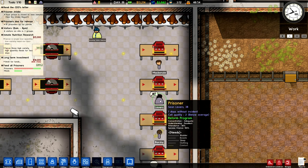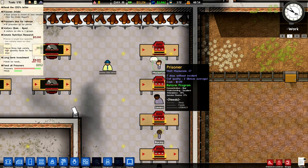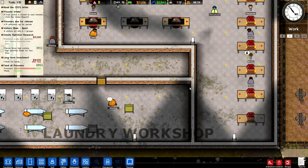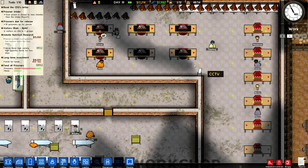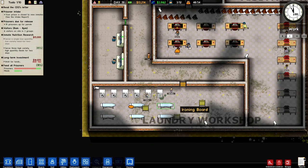We've got Sean Leavers — concentration bad, went from adequate to bad. Attendance 62%, looks like they're doing well. Success chance 100%, okay, this will be cool. I'm going to have these guys working round the clock, hopefully producing goods and lots of money for my prison.